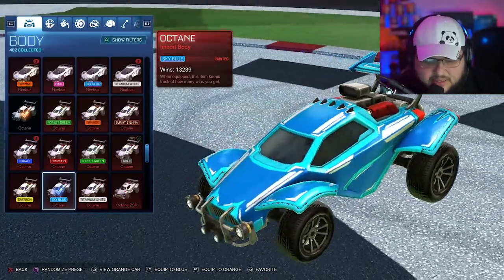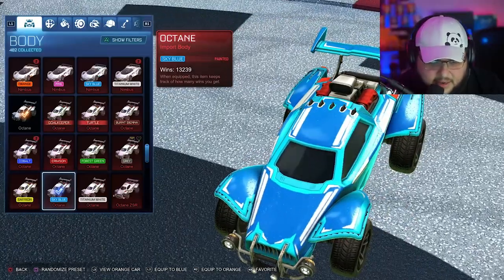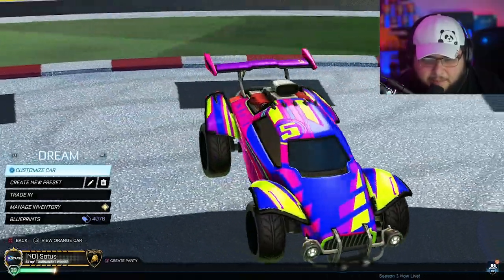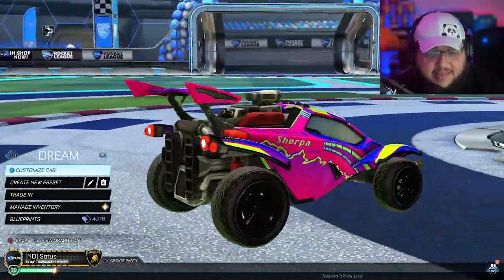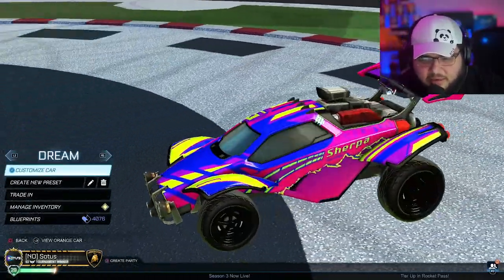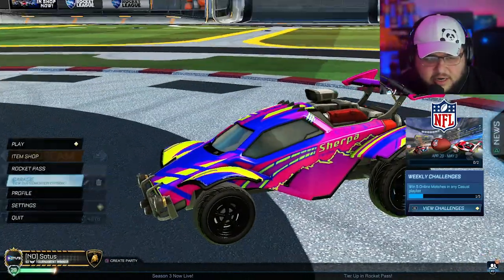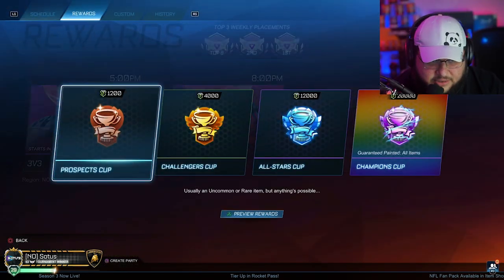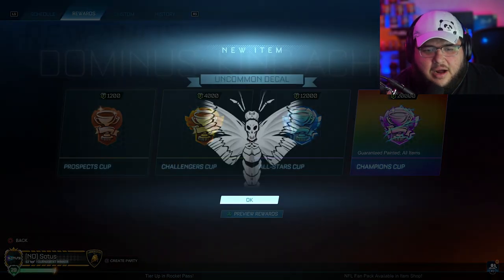I don't like how the edges look — you see how the edges look like that? They did something with the update on the painted version. My dream preset looks a little bit weird. Now this looks like a black Octane — I like this one actually, but it makes the edges look a little bit not as good. Anyway, let's get back into the opening. I apologize, it's just Titanium White — I gotta check it out.